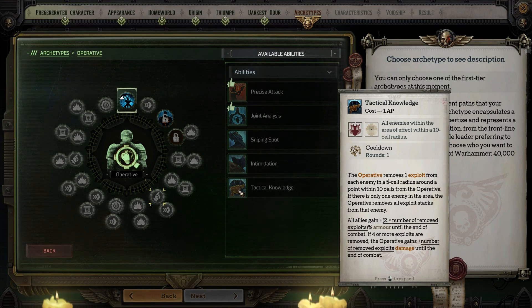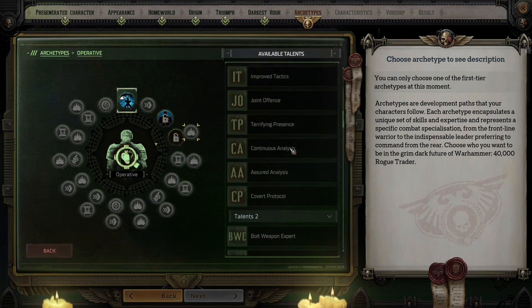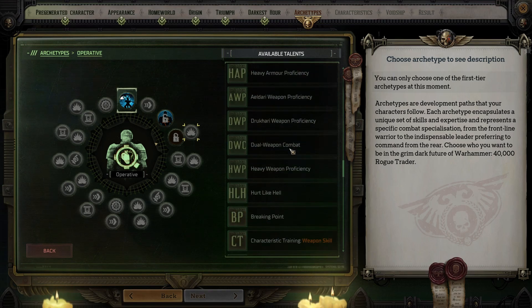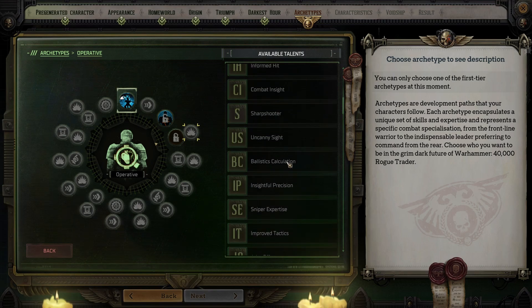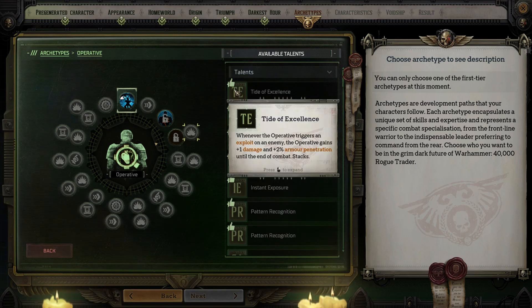If you upgrade to the Grand Strategist archetype, you'll always go first and always be able to take advantage of Tactical Knowledge. Starting at level four, you can select five talents out of a list of 24 — one of the talents repeats twice in the beta, so it might be 25 upon full release. I would strongly recommend focusing strictly on archetype talents at this screen, saving the four general talent opportunities you get while leveling up for those slots. The first archetype talent is Tide of Excellence: when you trigger an exploit on an enemy, you gain 1 damage and 2% armor penetration until the end of combat, and this stacks. If you are focused on damage, this is a no-brainer. Weak Body, Weak Soul reduces enemy Toughness and Willpower by 3 times your Intelligence bonus for one round — a must-have since you should be using Expose Weakness in every fight.